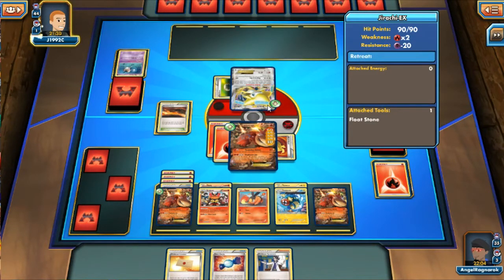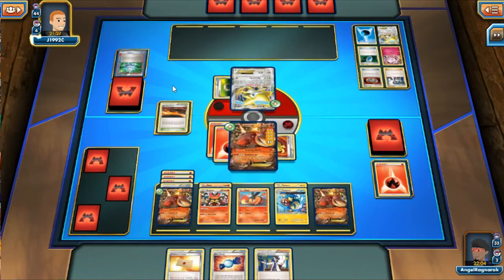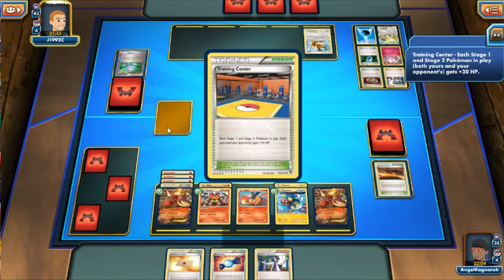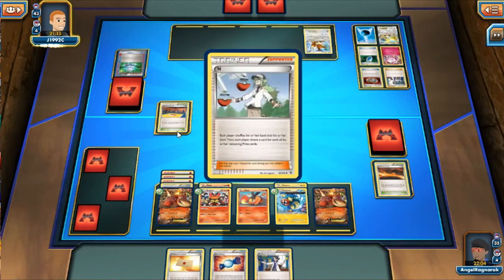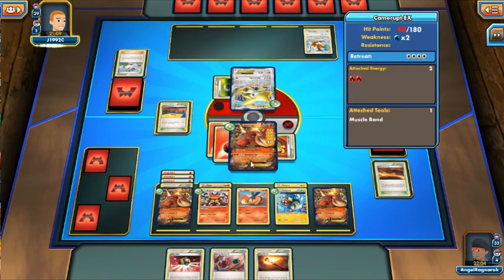One of the primary things about Camrupt decks is sometimes you run out of steam. When you have the ability to always have energies in hand or ways to get them back, your deck keeps running. Jirachi is out again and my opponent Computer Searches. He discarded a Leafeon, so this is a very versatile Eevee deck — it seems to have counters for a lot of top decks. Seismitoad is weak to Leafeon, Flareon is good against Virizion/Genesect, and he had Vaporeon for the Blastoise fans.